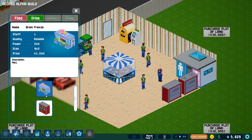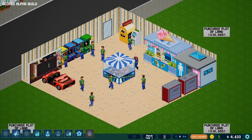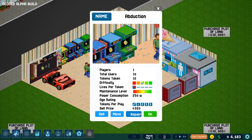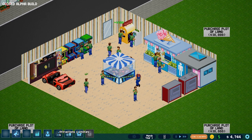We can put in a Brain Freeze — look at that, it actually has an attendant. There's no adjusting these food things yet. I kinda wish there was. We can adjust the prices and how many tokens eventually, but we cannot yet. So we'll just let it go. We've got four thousand bucks.